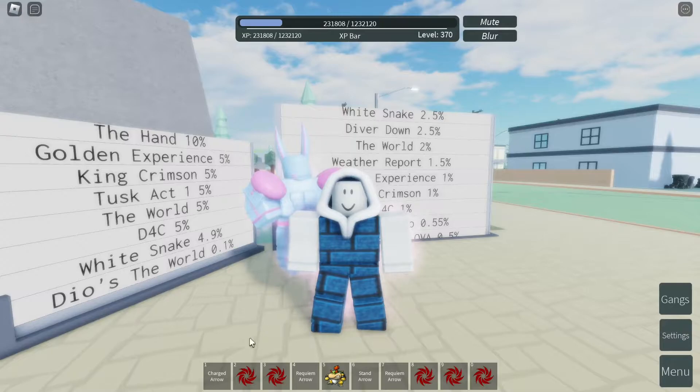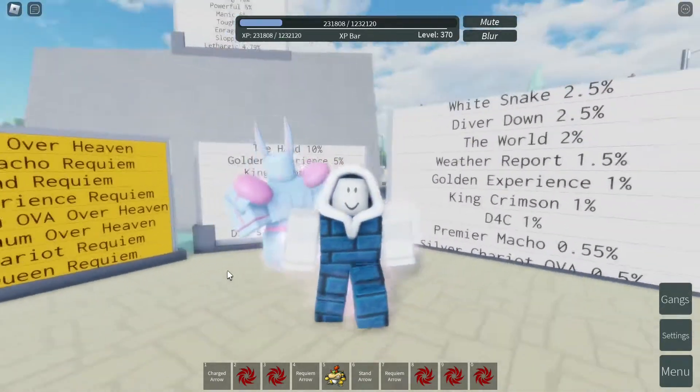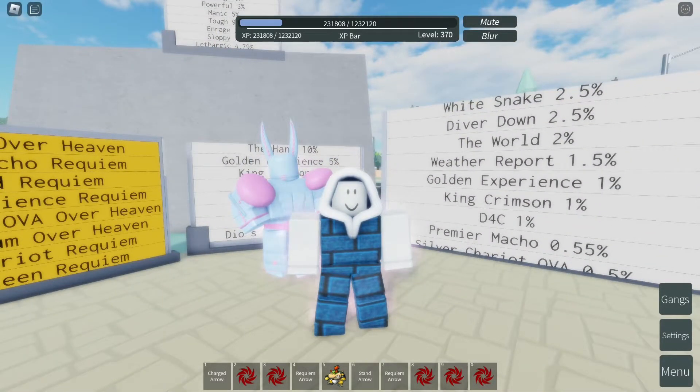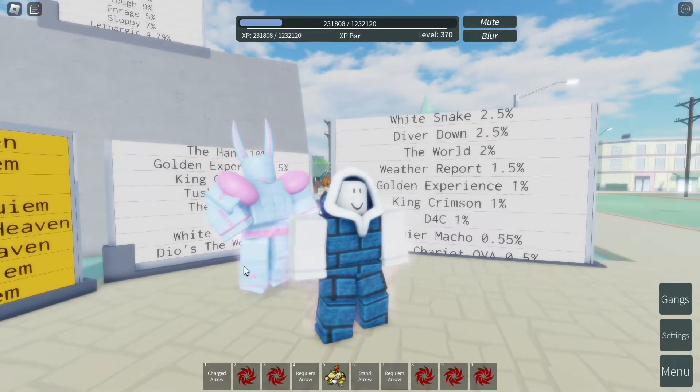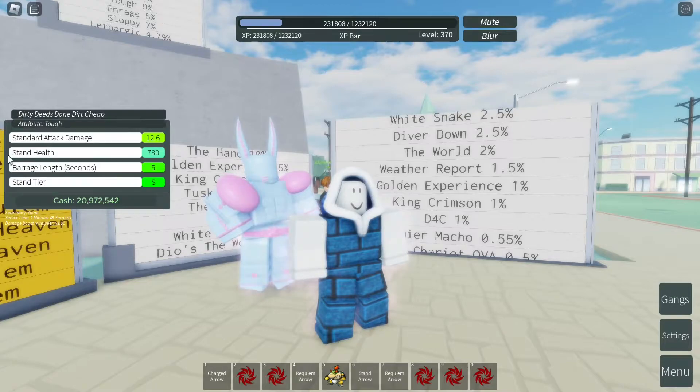I recommend using a charged arrow rather than a stand arrow when you're trying to get something. Now let's tell you the percentage of getting D4C with an attribute of tough. Starting with the stand arrow: the percentage of getting D4C with an attribute of tough is going to be 0.09%.